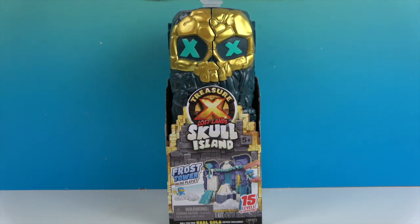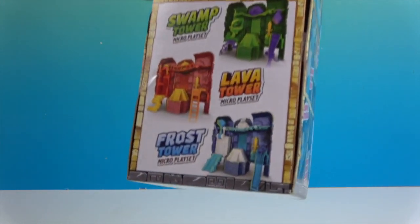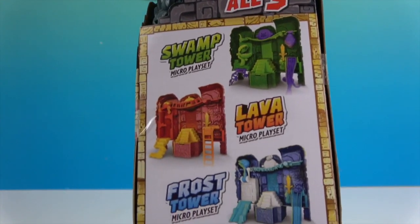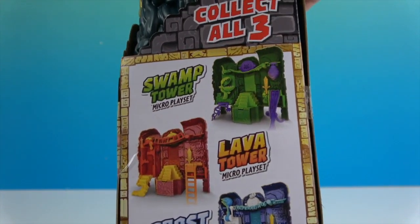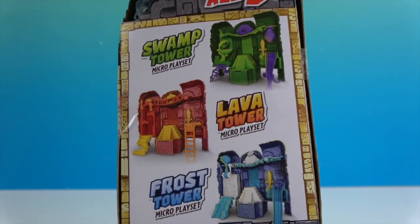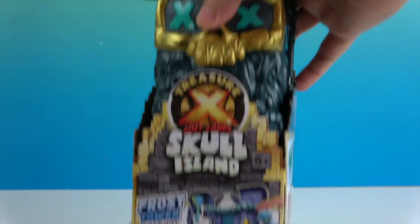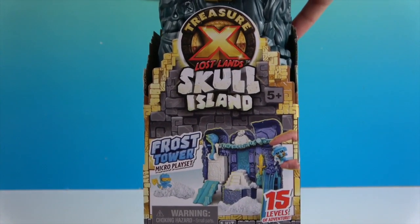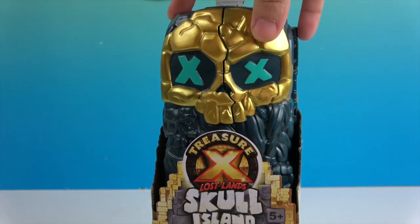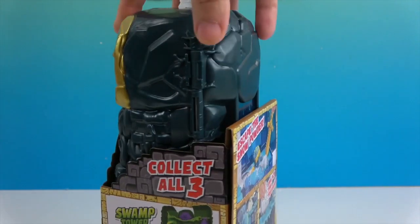15 levels! There are three you can collect: this one is the Frost Tower, but there's also the Swamp Tower and the Lava Tower. These are micro playsets and they come with two micro figures. I don't think we have any micro figures for Treasure X. This says Lost Lands Skull Island.